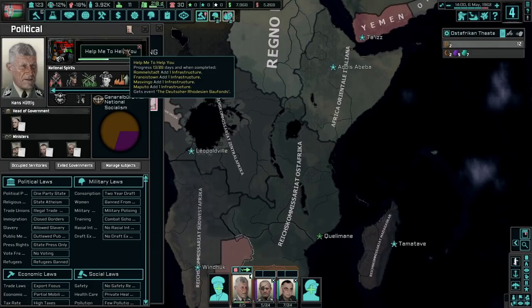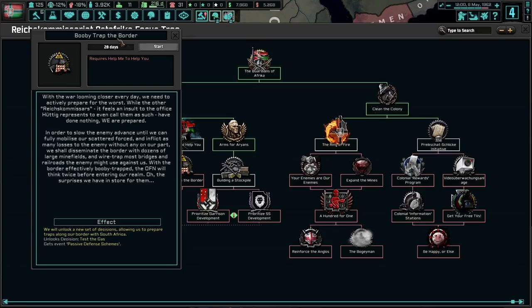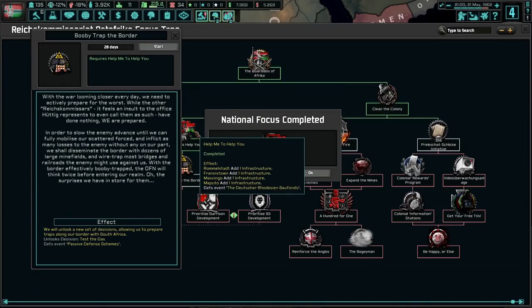As Reichskommissariat Ost-Afrika, we're maintaining our budget — not too bad. We actually have an annual yearly deficit — not bad. We don't remember exactly when the war kicks off, but I already put my soldiers down on the border. With war drawing closer every day, we need to actively prepare for the worst. In order to slow the enemy advance until we can fully mobilize, we shall disseminate the border with dozens of large minefields and wiretap most bridges and railroads the enemy might use, with the border effectively booby-trapped — the OFN will think twice before entering our realm.